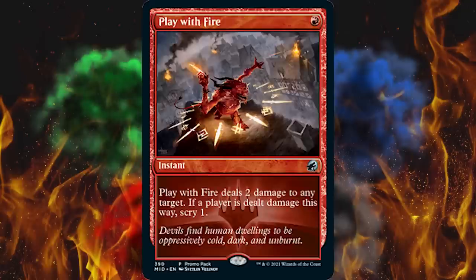Next up, we got Play With Fire — it's a one-cost red instant. Play With Fire deals two damage to any target; if a player is dealt damage this way, scry one. Kind of nice, not bad. And next up — I assure you I didn't Photoshop this as a joke — we've got Wrenn and Seven.